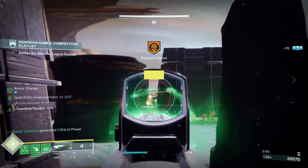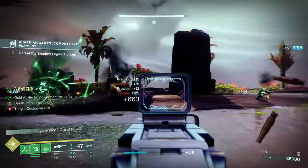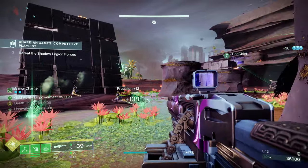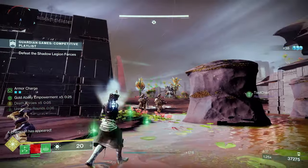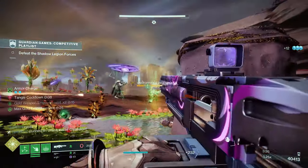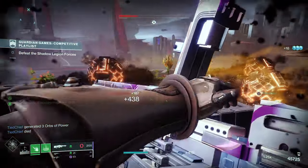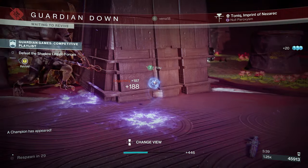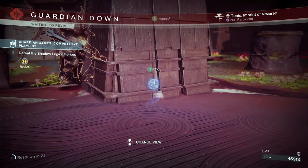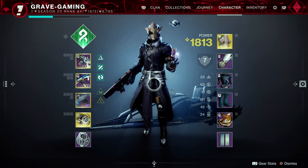Now for the Warlock — we know Starfire Protocol is getting a huge nerf, and one thing a lot of people have been talking about that I haven't heard mentioned in a long time is Vesper of Radius. Vesper will make your rift pulse every five seconds dealing 200 damage in PVE. Enemies defeated by those shockwaves explode in a chain reaction, and if you're running Arc the explosion also blinds enemies. On the PVE side, I think Vesper of Radius is definitely going to be a top choice for Warlocks — it's been sitting in my vault and I'll definitely be using it this coming season.